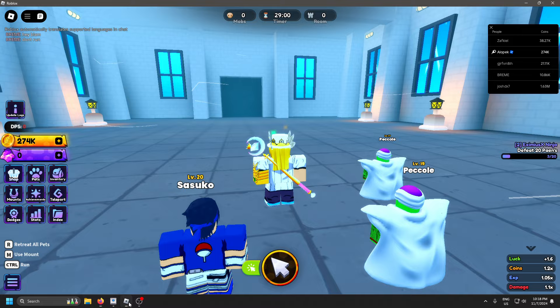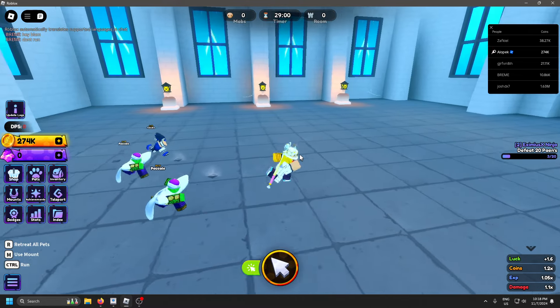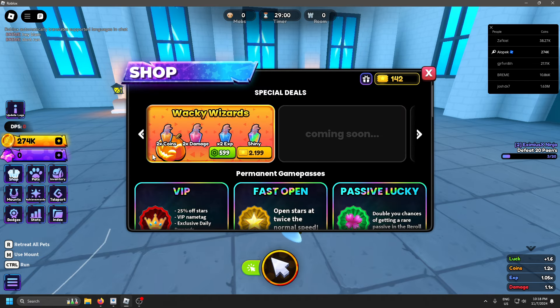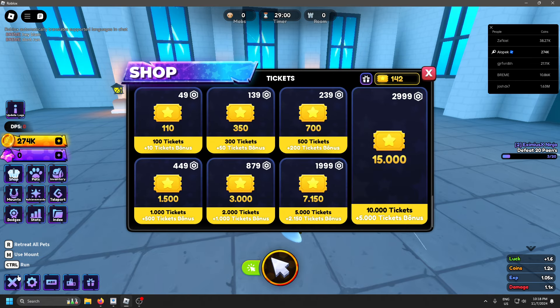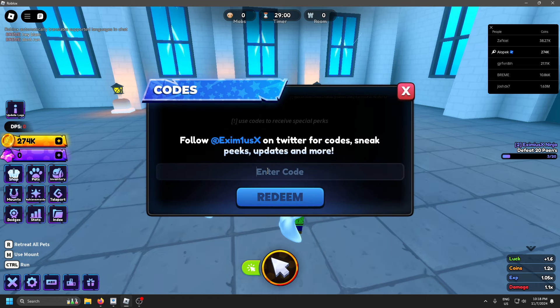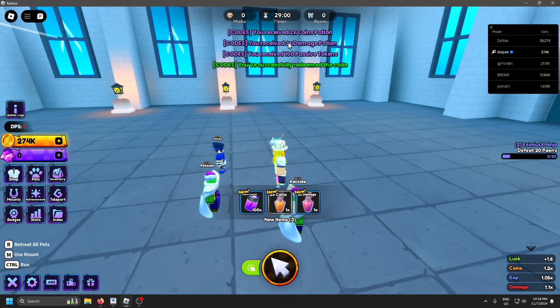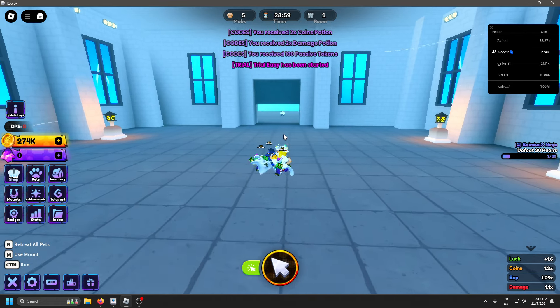First up of course, we got the new code. They also buffed the drop for the capsule as well, which is good. So if we go over here to shop — the code is 'hunter update' — 100 passive tokens, 2 damage, and 2 coins. So that is really good.